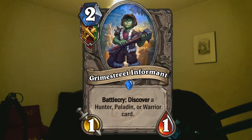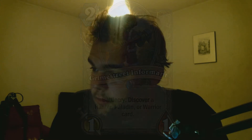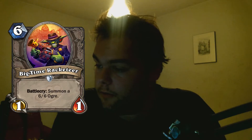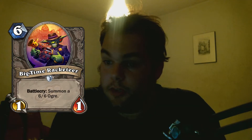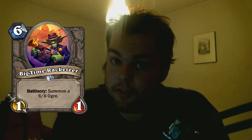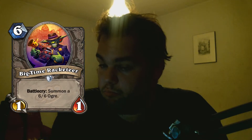I have faith in that, and that's also for the factions. Next up are the Neutrals. First one is the Big Time Racketeer — 6-mana 1-1, Battlecry summons a 6-6. For Constructed, nope, not in my opinion. For Arena, yeah, because it's 2 minions and you will always have a 6-6 on your side.